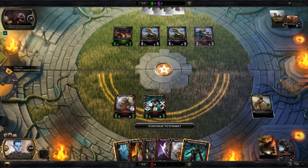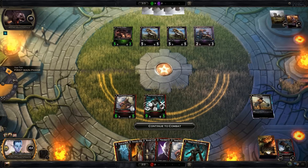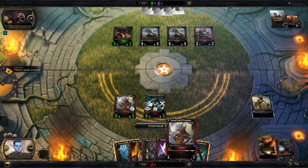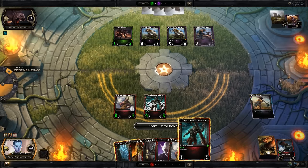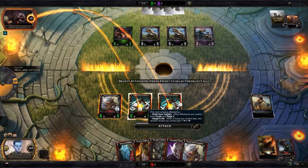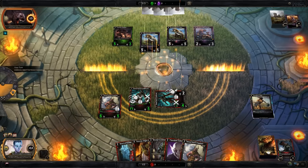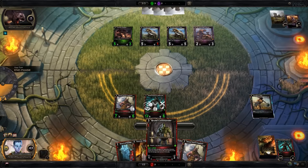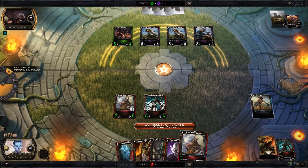A Trained Hired Horn Captain — that's a good combo if I could ever get a third resource. I'm going to throw this out and attack with both, forcing him to block one. Good — another plus one/plus one for my Captain and Cutthroat. I'd really love a third resource to play this Hired Horn Captain.